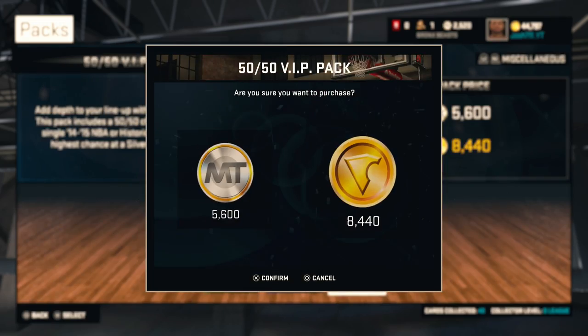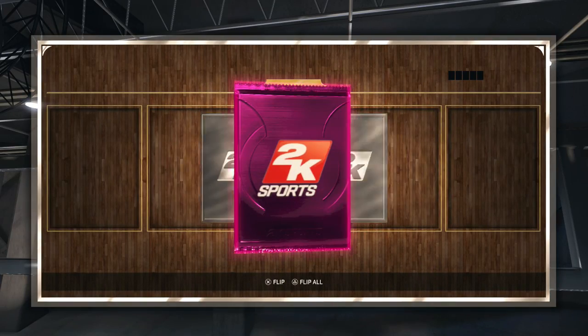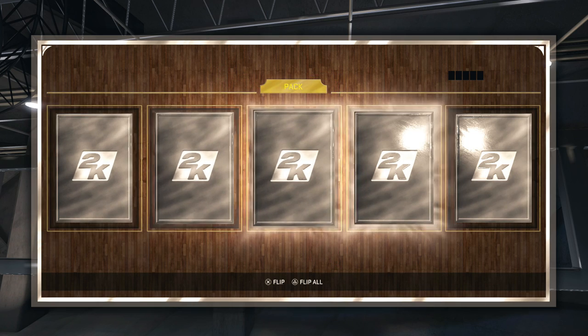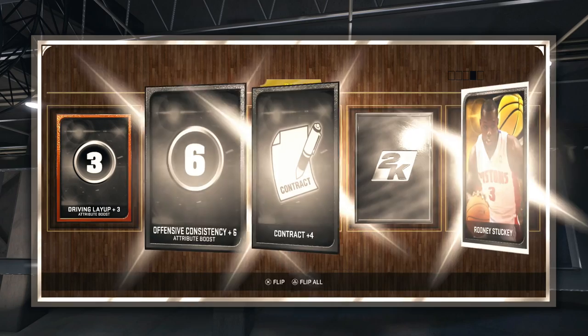As you guys may or may not know, in order to get Diamond Kevin Durant, you must get the best player from every single NBA team. I will be doing that by opening up packs, grinding out domination games, and just using the auction house and buying some players with my MTs.